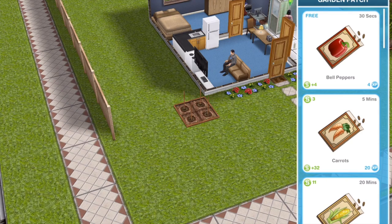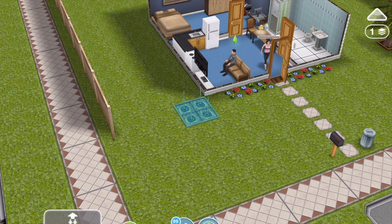Let's get one of our Sims and click on our garden patch. With the garden patch you've got kind of each corner. For the carrots it's going to cost you three Simoleons to grow them, it's going to take five minutes, you will get 32 Simoleons once they're done, and you'll also get 20 XP. So let's go ahead and get started on them.